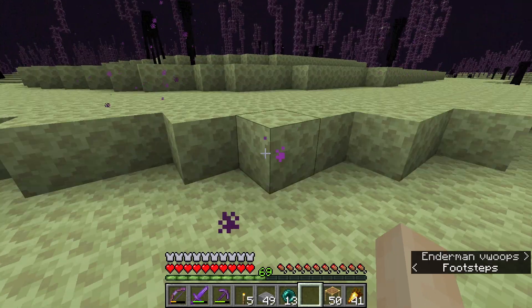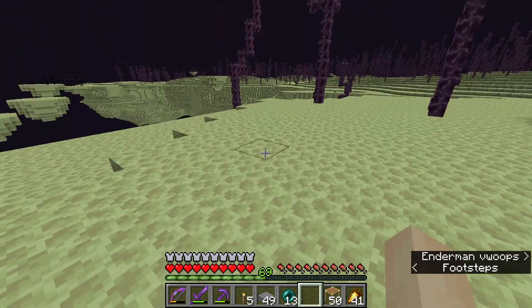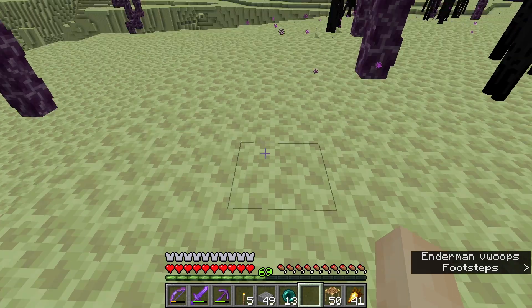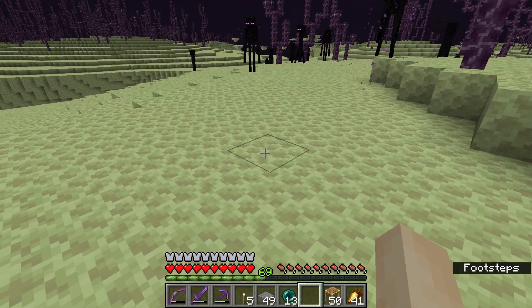I really wish I had a pumpkin now that I'm thinking about it, because I could just take it off when I need to fight shulkers. And you know what I didn't bring — I didn't bring a shield. That is going to be a little rough fighting the shulkers.